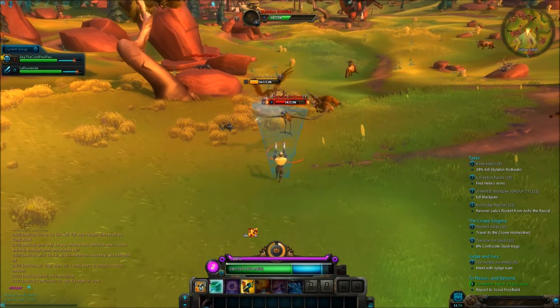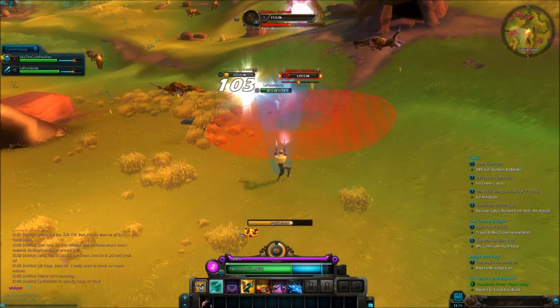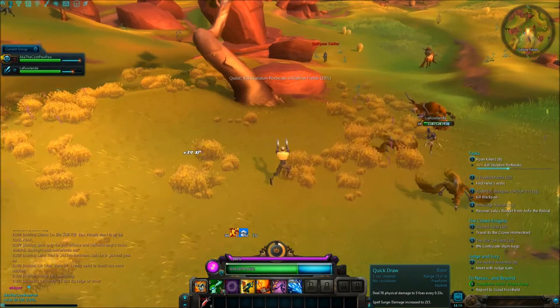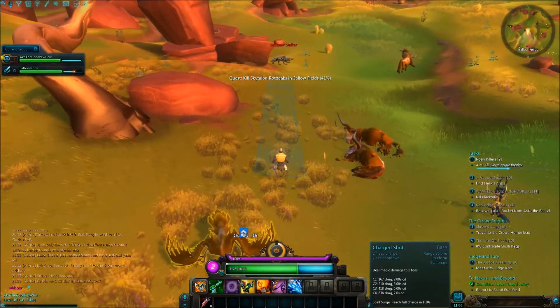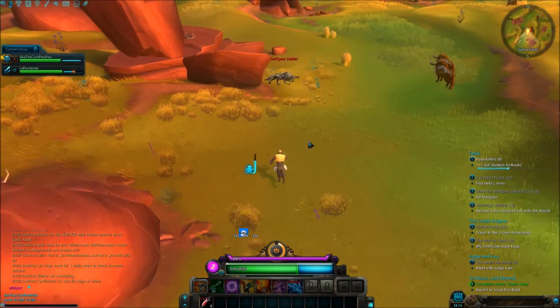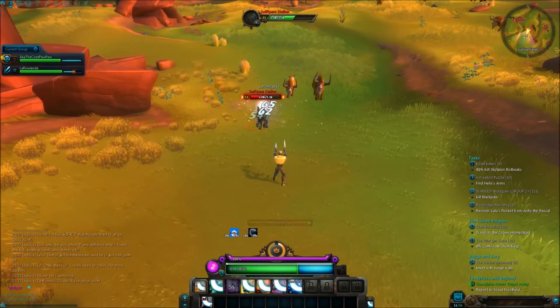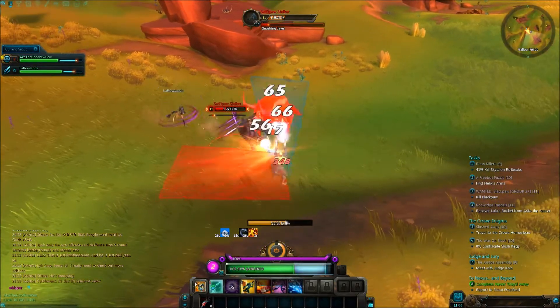Starting right off, as you can see my one button is like everybody else's one button and it's just going to be a basic fire. It's called Quick Draw and you just shoot a few times, so nothing too special about that. The number 2 is this guy right here — it's called Charge Shot. It has 4 different levels to it; you charge it all the way up and obviously it does the most damage.